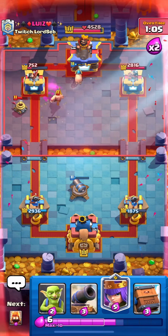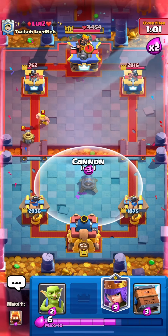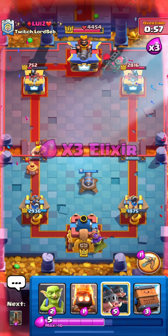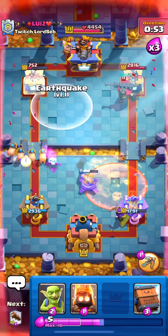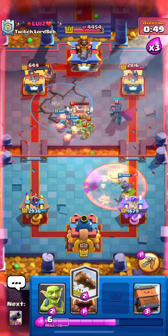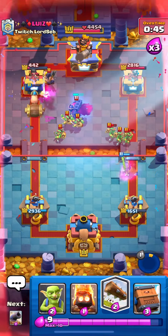There's no way we're blowing a thousand-damage lead. Cannon, Queen, Hoggies in a second — we're going to pre-EQ for his Hut. Oh, we hit it — we hit those! Now all the Hoggies are going to the tower.